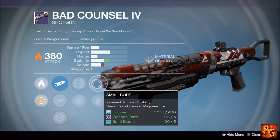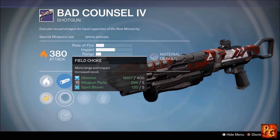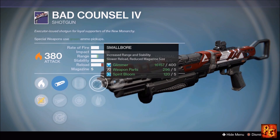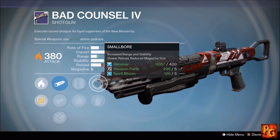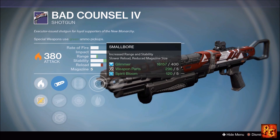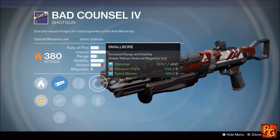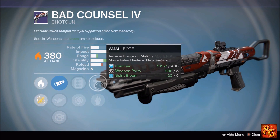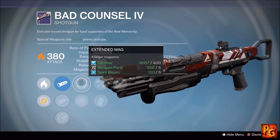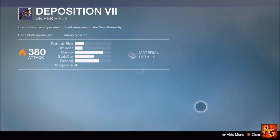Next up, the Bad Counsel shotgun with Full Auto, Small Bore, Close and/or Personal, Extended Mag, Snapshot, and ballistic options including Field Choke and Aggressive Ballistics. I'm going to run Field Choke, Extended Magazine, and Close and/or Personal to preserve magazine size, then combine it with Full Auto for a decent PvE shotgun. Some may be tempted by Small Bore for range and stability, but in PvE you want to stick the barrel in an enemy's chest — range isn't a big deal. Close and/or Personal with a six-round Extended Mag and Full Auto will be solid for PvE, not Crucible.